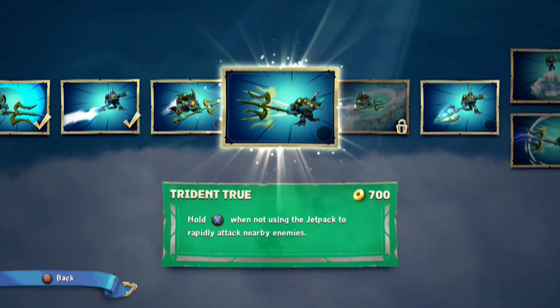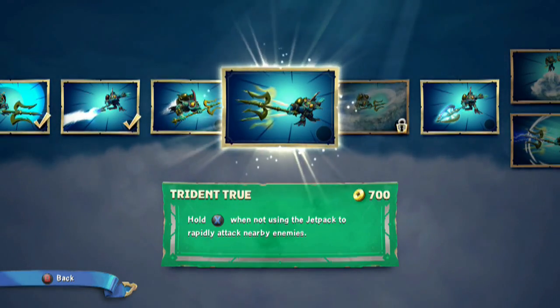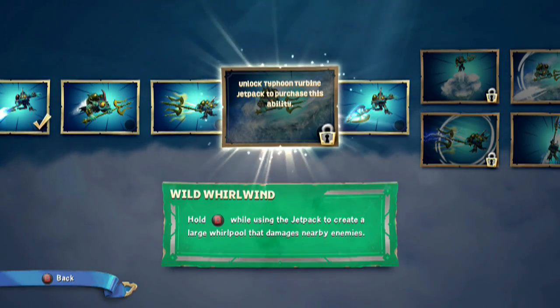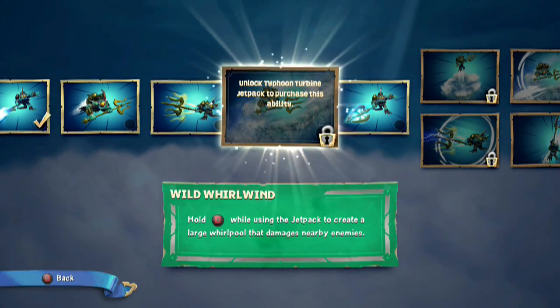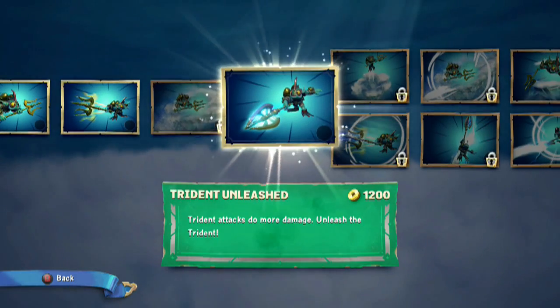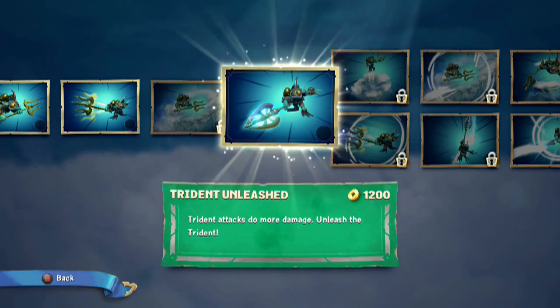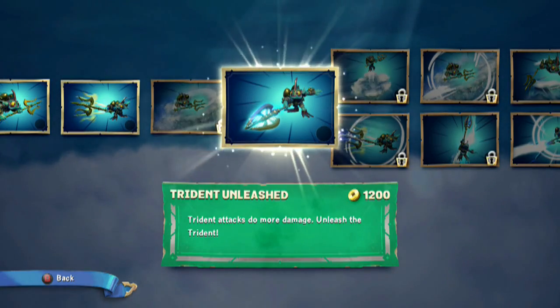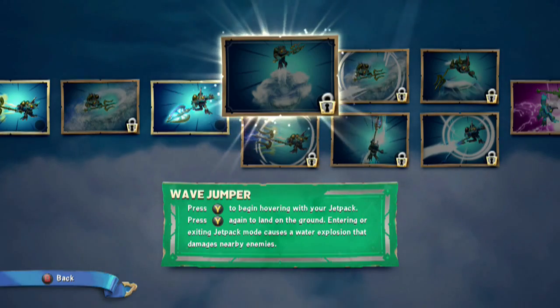Trident True is up next — hold X when not using the jetpack to rapidly attack nearby enemies. Then we've got Wild Whirlpool — hold B while using the jetpack to create a large whirlpool that damages nearby enemies. That should be pretty cool. And the last base upgrade is Trident Unleashed — trident attacks do more damage.